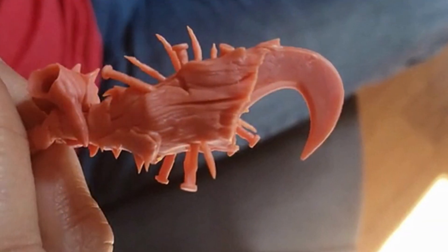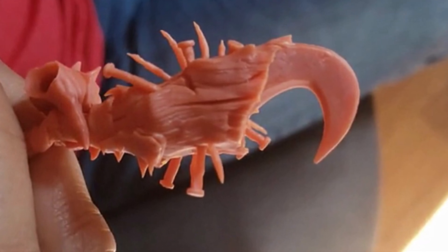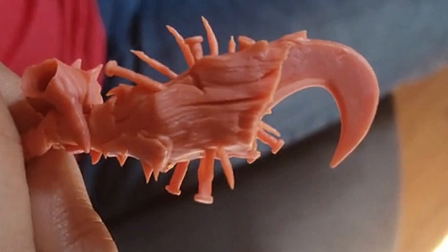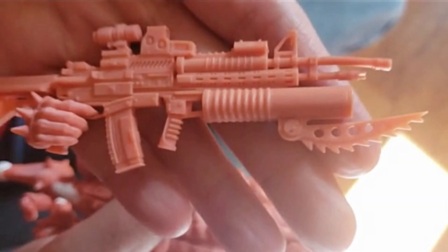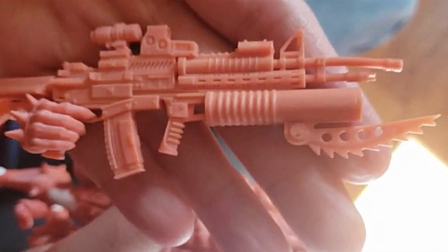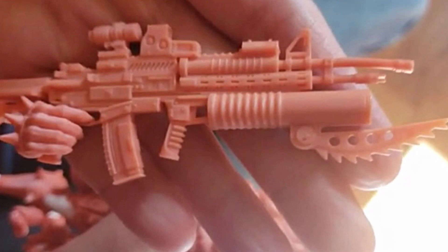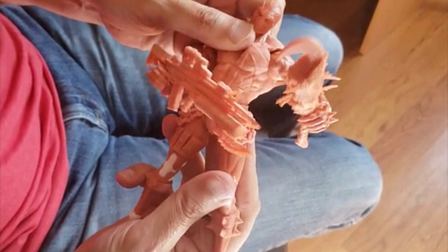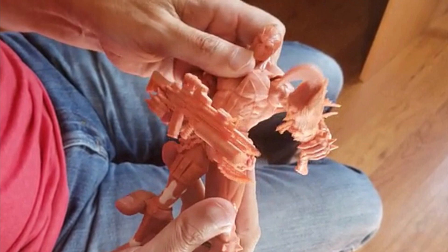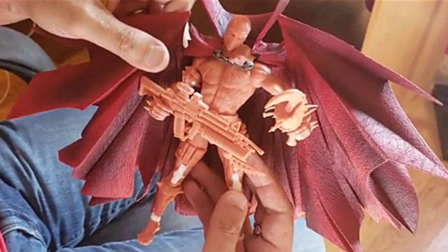For accessories, we have the club with nails sticking out and a giant hook blade — I think that's only for the autographed Spawn. Then we're getting an extra automatic rifle with a grenade launcher and serrated knife, a crazy looking weapon. I'm pretty sure each figure gets different types of weapons, and both weapons look pretty dope.